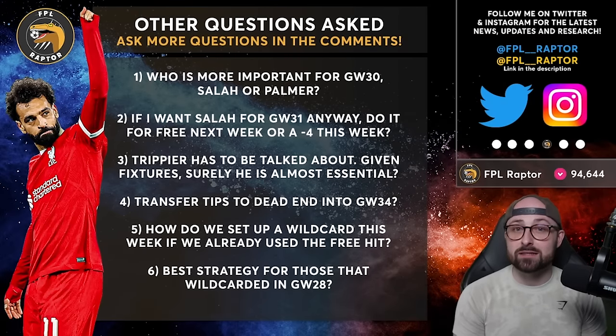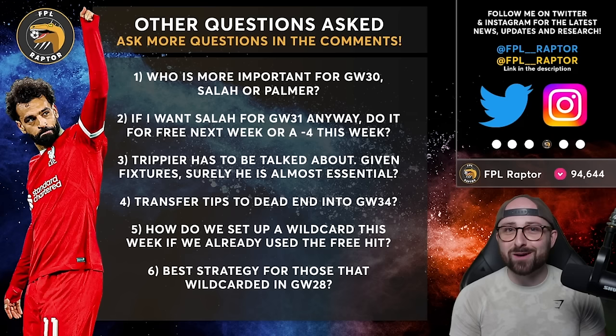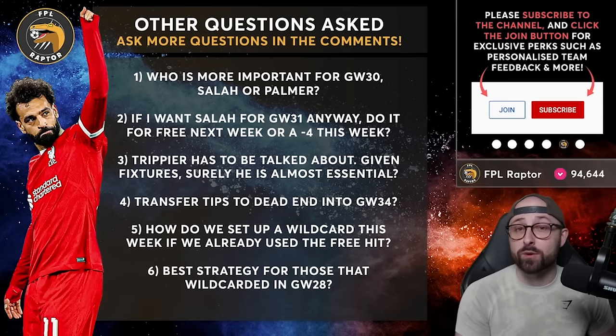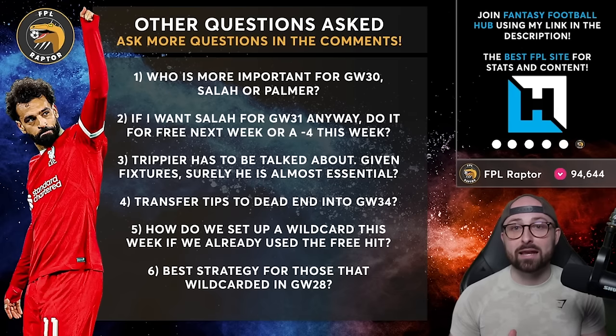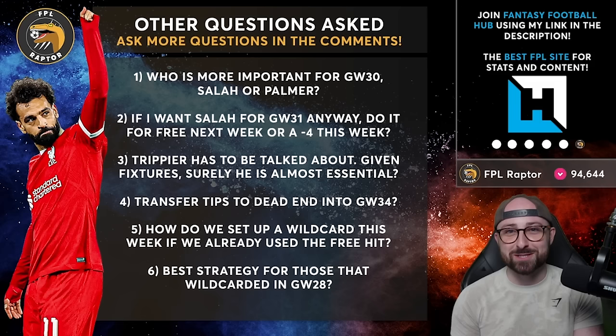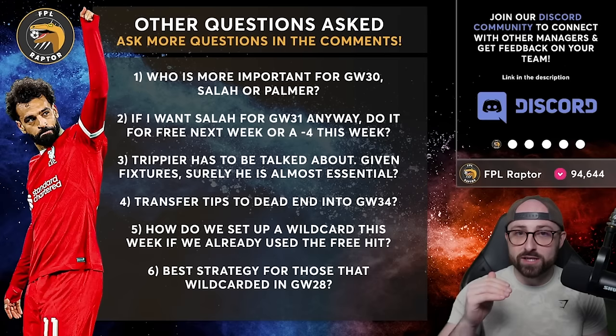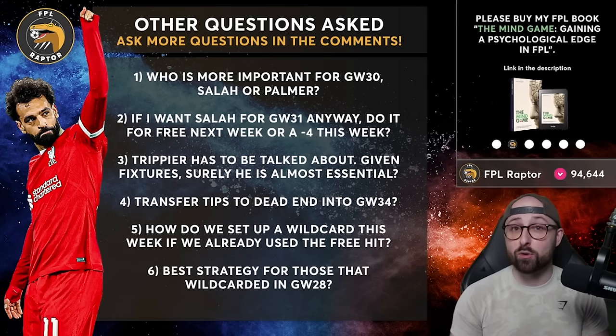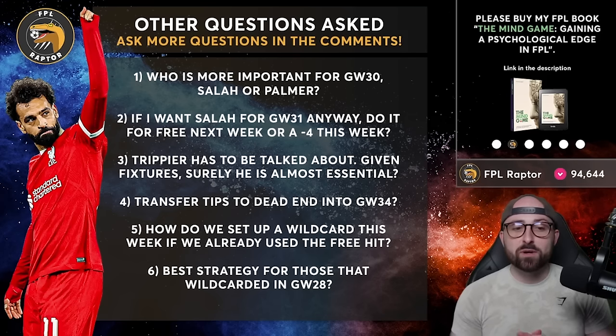Are there any transfer tips to dead-end into GW34? Absolutely. This week target Liverpool, GW31 Arsenal, and then from GW32 onwards start loading up on Wolves and Crystal Palace. Palace you'll probably bring in GW34 as they have difficult fixtures in 32 and 33. Wolves you can bring in from GW31 or 32. So it would go Liverpool this week, Arsenal next week, then once loaded up on them, look at Wolves, Crystal Palace, and maybe a Bournemouth player — Bournemouth's run of fixtures into 34 is very good.